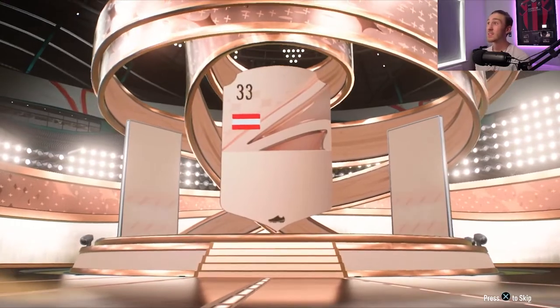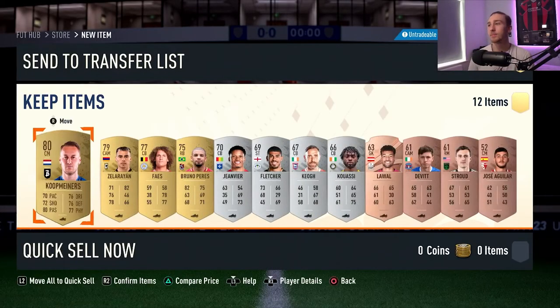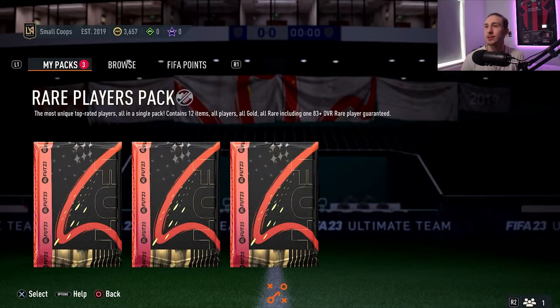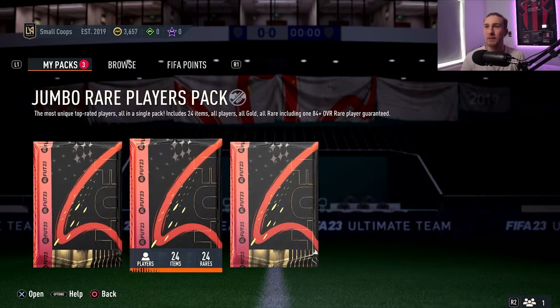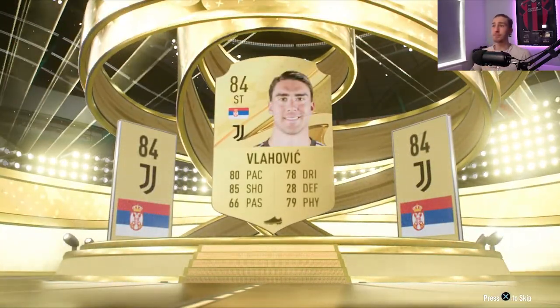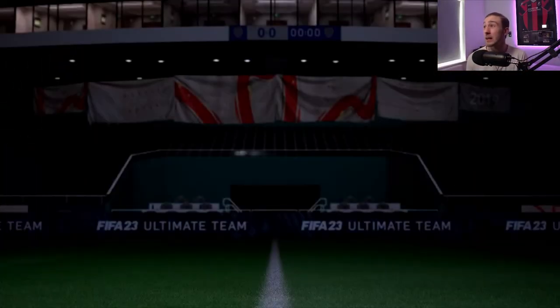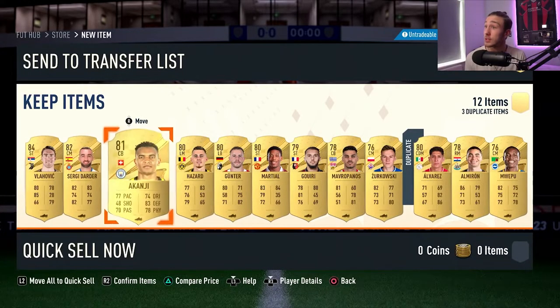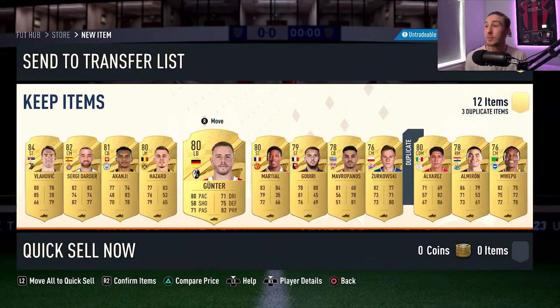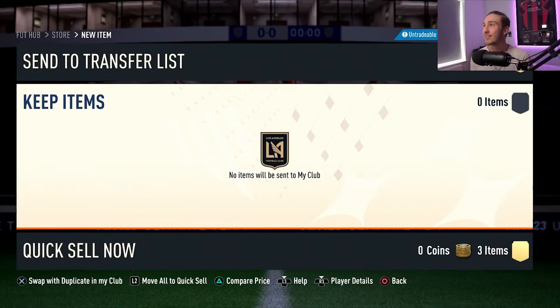For the mixed player pack — are we gonna get anything good out of this? That's the question. Oh yes, let's go — we got a rare! A rare bronze, that's what we like to see out here. All right, now we're at the big boys — the 50K pack. Are we gonna get anything good? Come on, come on FIFA. Oh no — 84-rated Vlahovic. Out of a 50K pack, an 84-rated — you know. Anyone else? Kanji, Martial — no one really worth a lot. Kanji looks quite good though.